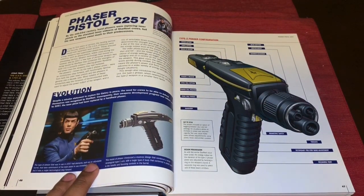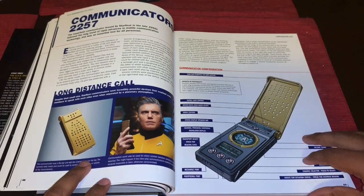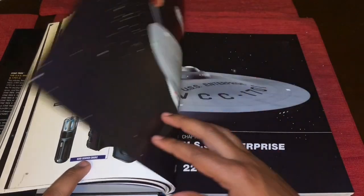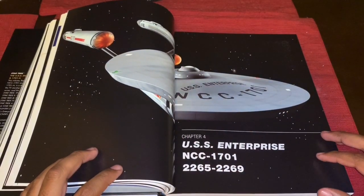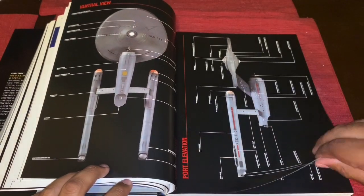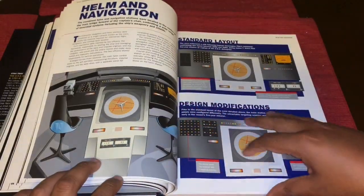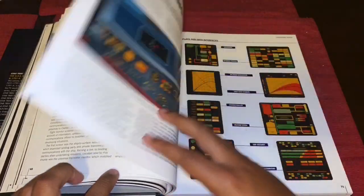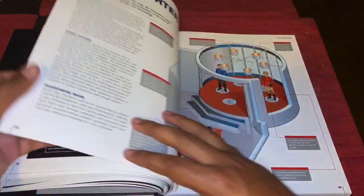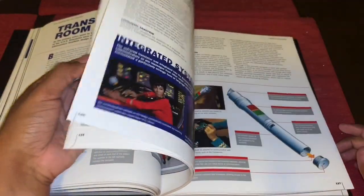We get the phaser pistol from 2257, the communicator, and the tricorder — which looks similar to the Wrath of Khan motion picture era one. Finally, as it appeared from 2265 to 2269, which is the original series run: dorsal, ventral, port, front, and aft elevations. We get the main bridge, captain's chair, navigation, science stations, communications, engineering — a lot of good content covering the TOS era, including sickbay. It's quite extensive.